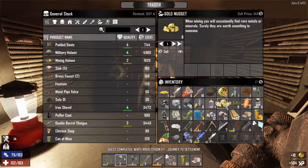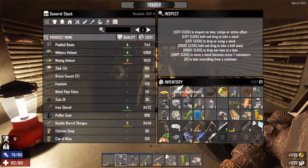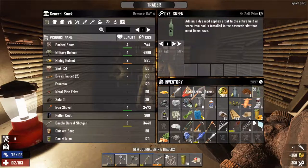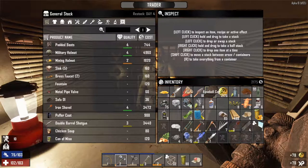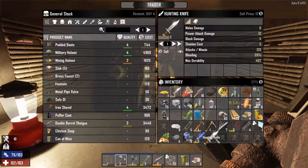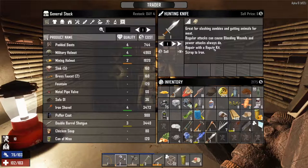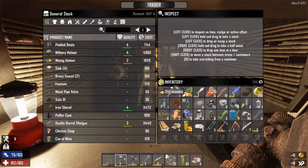Let's talk to the trader. I'll sell my gold nuggets and silver nuggets, sell the handlebars, and sell all that cash. What else can I sell? I've got two hunting knives so I can sell one of them, though they're not very good quality. I'll just sell it anyway — only six coins but whatever. Right, let's have a look at what he's got for sale.